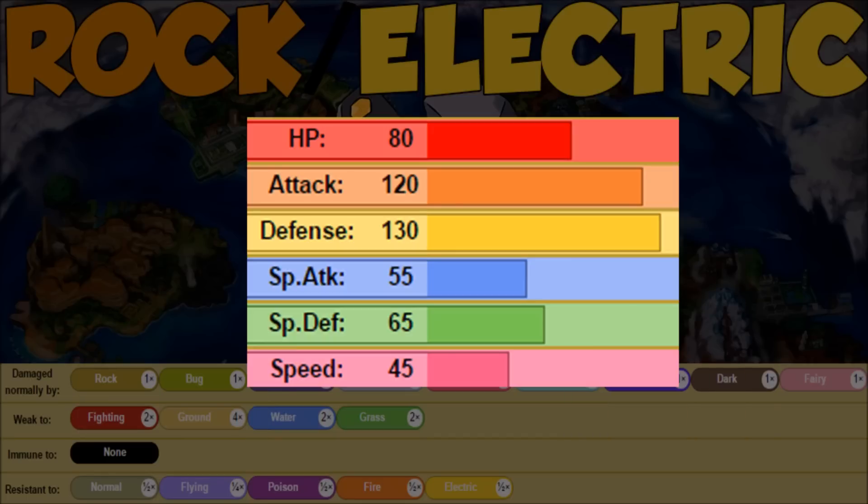Looking at Alolan Golem's stats, they're the exact same as regular Golem: 80 HP, 120 Attack, 130 Defense. Between the HP and Defense, we can survive some hits. 65 Special Defense is unfortunate and we have 45 Speed, so pretty much just bulky, max Attack, offensive — let's go.